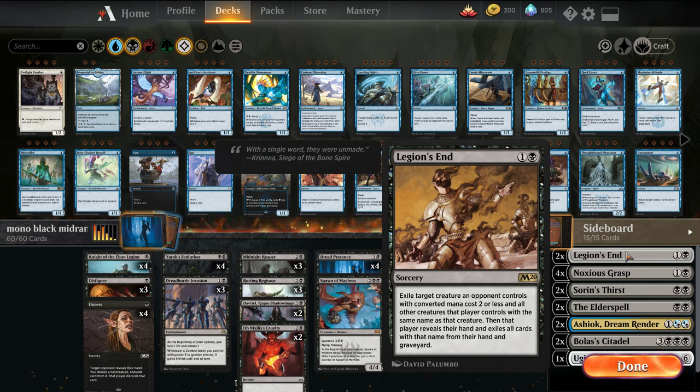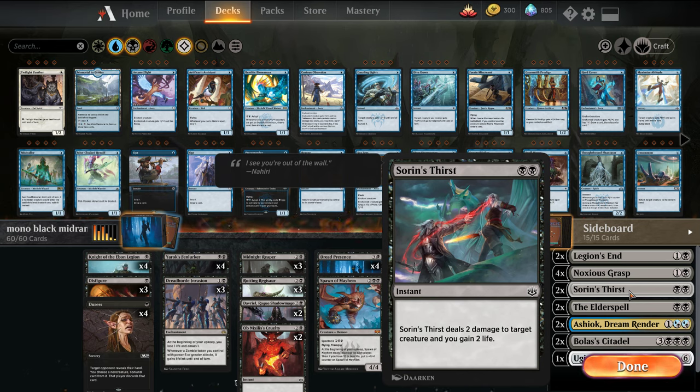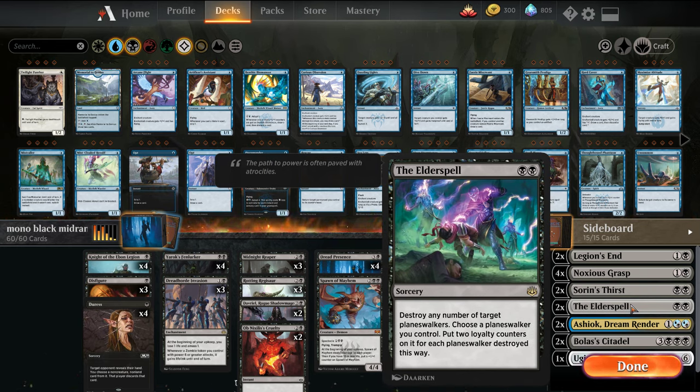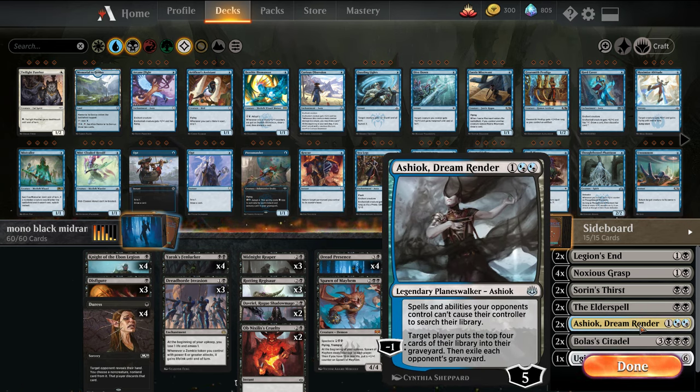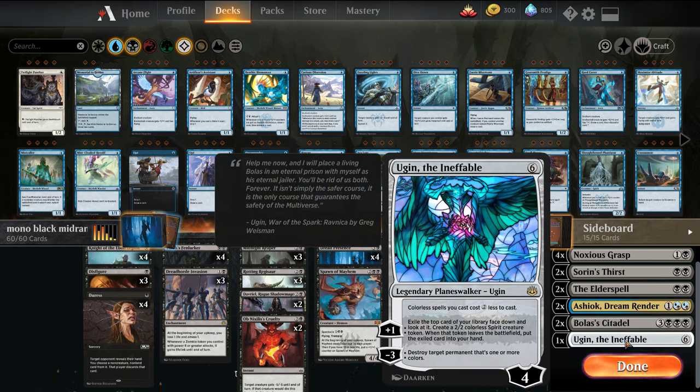Sideboard: Legion's End versus Hydroid Krasis and all the zombies that come out from Scapeshift. Four Noxious Grasp versus green or white stuff. Couple Sorin's Thirst versus the mono-red deck. Elder Spell versus Teferi-based decks. Ashiok versus Scapeshift, as well as any deck that wants to use their graveyard. I'm trying out Bolas' Citadel in place of Liliana, Dreadhorde General — I usually like having a top-end 6-drop out of the sideboard versus control to grind out long-term card advantage, because it allows us to cast multiple spells in a turn. Even if it gets destroyed right after, we still get the value. And another Ugin as a catch-all.